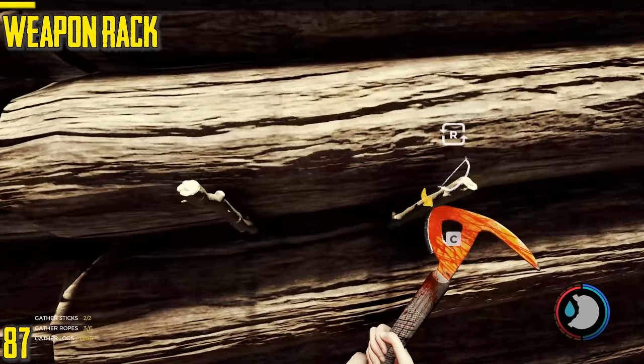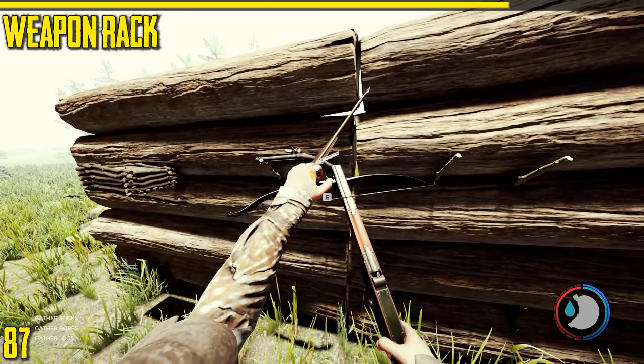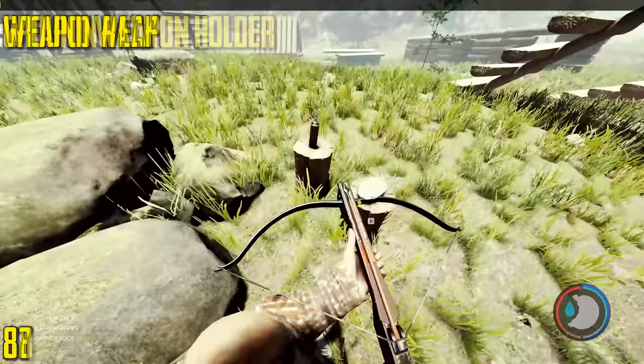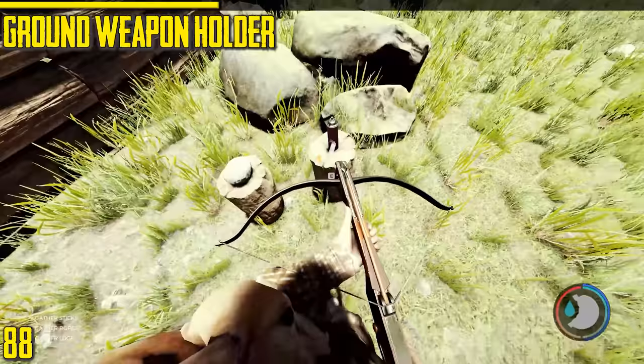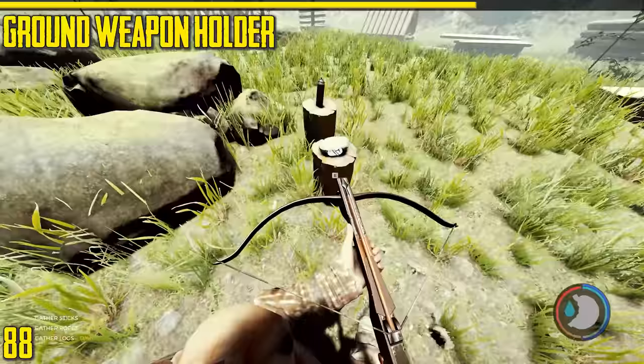Next is the weapon holder. It holds most weapons and is very similar to the weapon rack that holds four. It only holds one weapon though and costs only two sticks. Next is the ground weapon holder. The reason for having both items is that the upgraded rock and the spray can do not fit on the regular weapon racks, so if you want to be an ultimate collector you'd use the ground weapon holder for those.